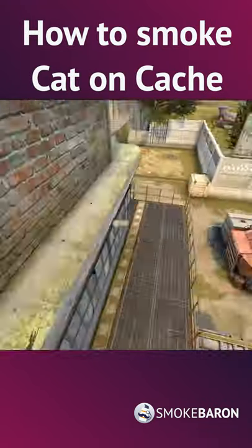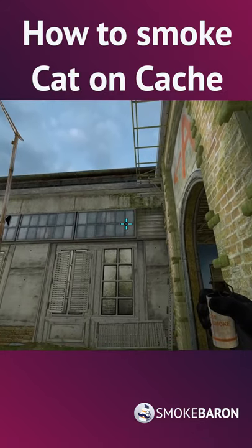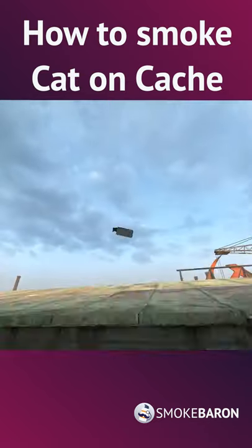Hey guys, today I'll show you how to smoke CAT from A-Long on Cash. Go in the corner at the power box, align your enlarged crosshair with the highlighted window and the third support frame on the right side, and throw your smoke.